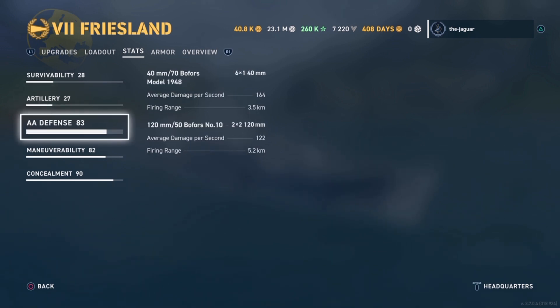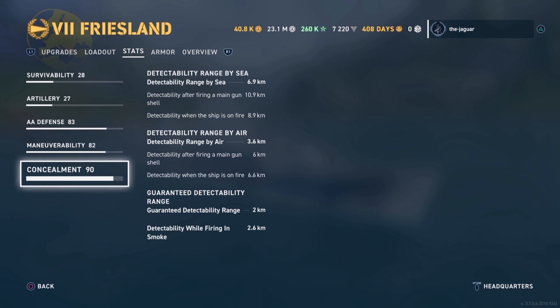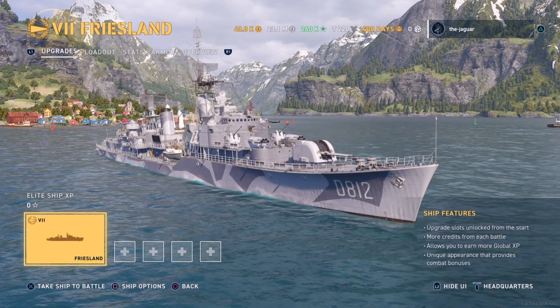Let's look at the AA defenses. Maneuverability is 36 knots, 620 meters, with a 4-second rudder shift time. It might be pretty maneuverable. Concealment is 6.9 kilometers without any concealment upgrades or commander upgrades. The commander will be Jersey Swirsky, which comes with concealment as his base trait. So we'll take a look at that when we get to the commanders.